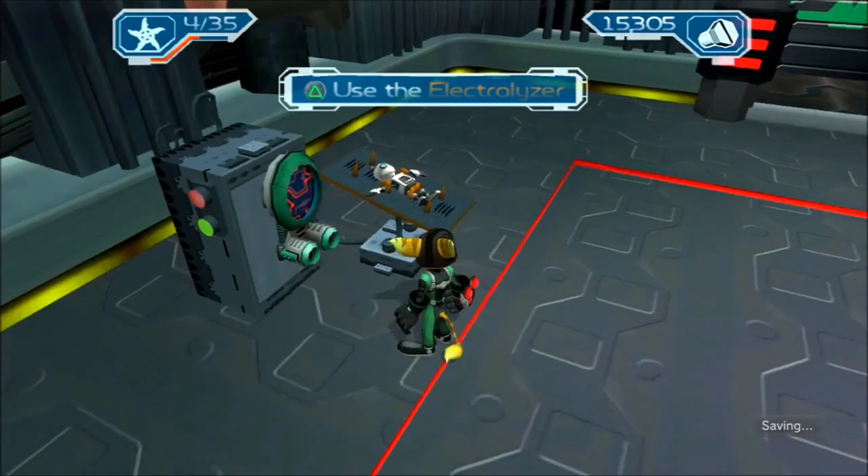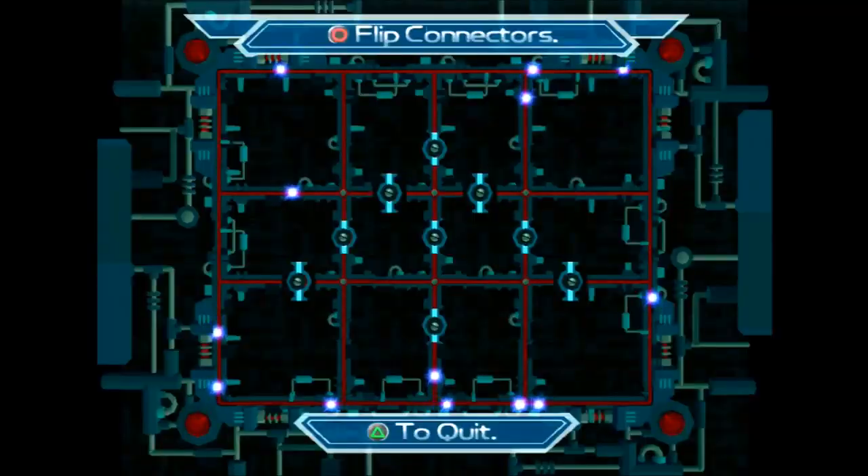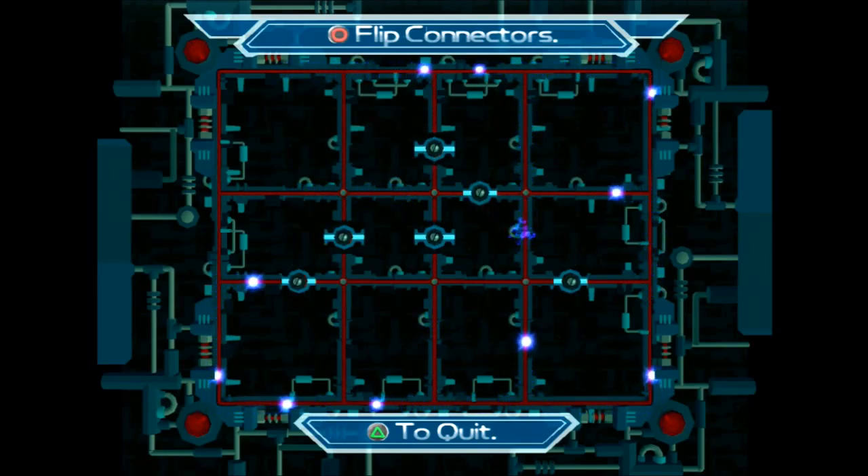Okay, so anyway, Clank seems to be incapacitated at the moment, so we gotta use the electrolyzer. Did it just fall out of the sky? It looks like kind of like a ship or a Christmas tree. I don't know. I'm an idiot.